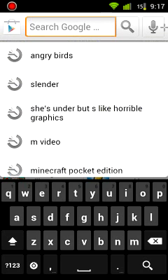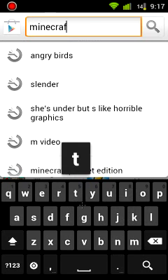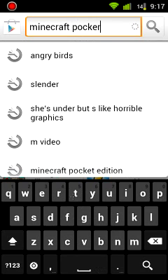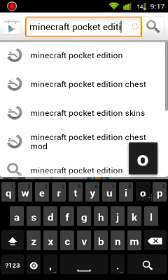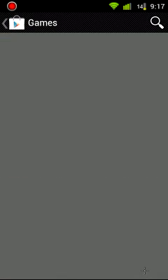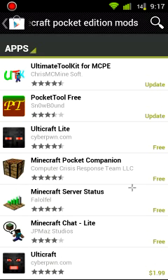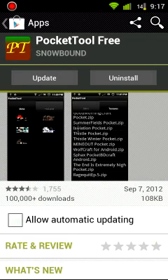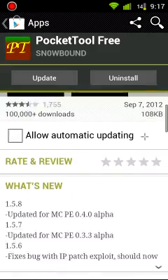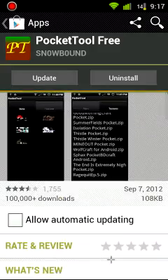I haven't installed any yet because I don't want any — I'm waiting for the really cool ones to come, if they will ever make them. But what you're going to type in is 'Minecraft Pocket Edition mods.' Pocket Tool is one of the things you need. It basically installs the mods, so you're going to need Pocket Tool Free, it's called.